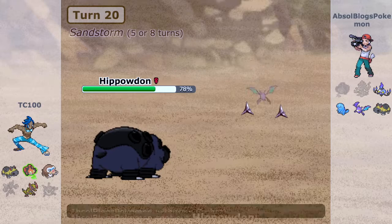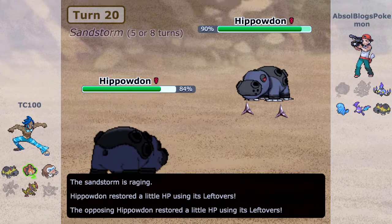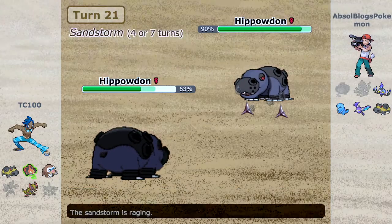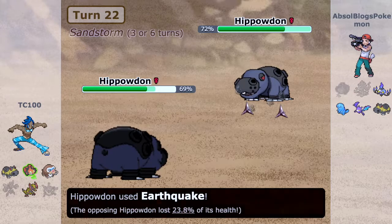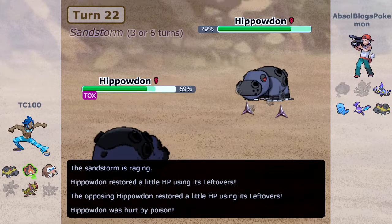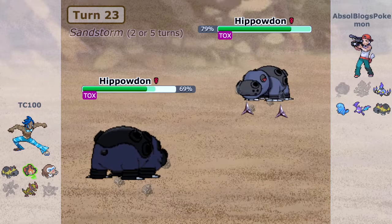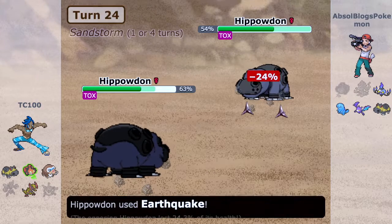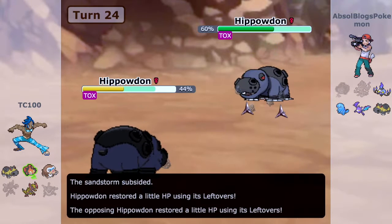On the double down — the best type of situation — I decide to double out and go into Hippowdon, and we actually both did the same thing. So we have both Hippowdons out right now, and this is going to be a war of who gets knocked out first. It'll be my opponent's Hippowdon who prevails because we're both using Earthquake, Toxic, and Slack Off. We just have to see who's better — the HP, EVs, and IVs were all randomly generated, so they could have been the same or different. That's the beauty of it.